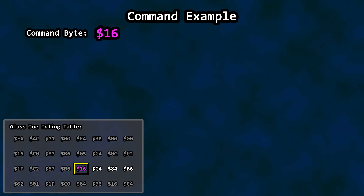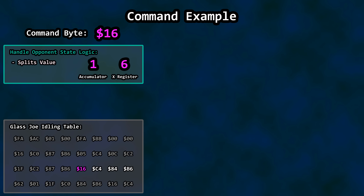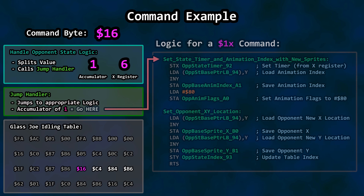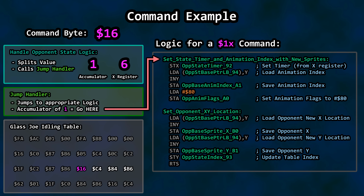First up, a simple animation command for Glass Joe — a value of 16 hex. Each byte loaded from a table is split into two nibbles by the handle opponent's state logic. The left nibble, a value of 1, goes into the accumulator. The right nibble, a value of 6, goes into the X register. After that split, we execute the jump handler. The accumulator value of 1 tells the jump handler to steer us to some animation-related logic. After the arrival, we update the state timer, change some animation-related values, and alter the location of the opponent.